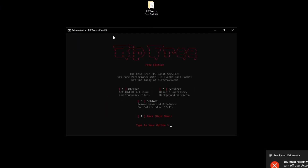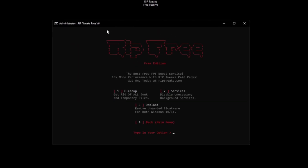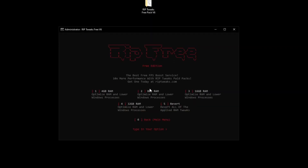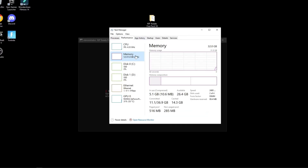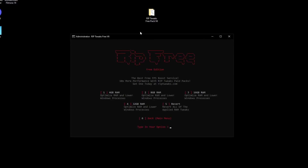We can go to the bloat tweaks now, do some cleanup tweaks, do some services. We can also do the bloat tweaks to remove a lot of bloatware. Then go back, go to the RAM tweaks, and just select how much RAM you have. I have 32 gigs, but if you're unsure just right click your taskbar, go to Task Manager, go to the memory section, find how much RAM you have, and click on that RAM amount.